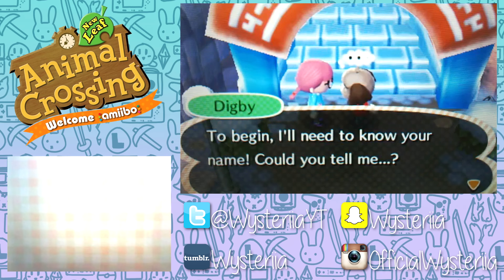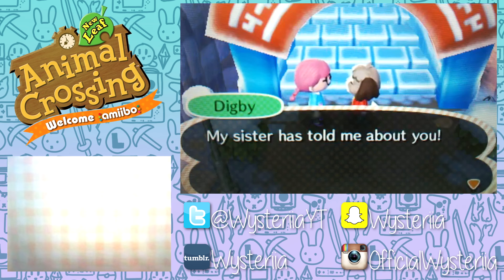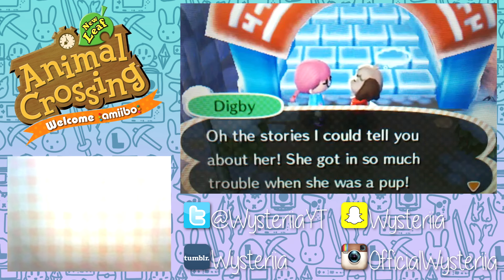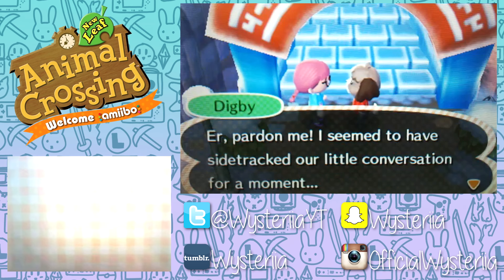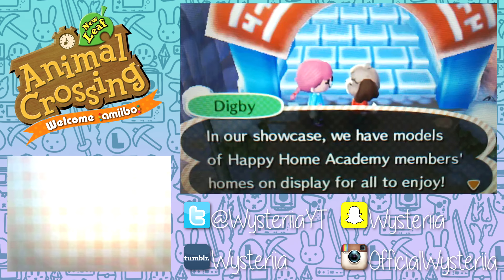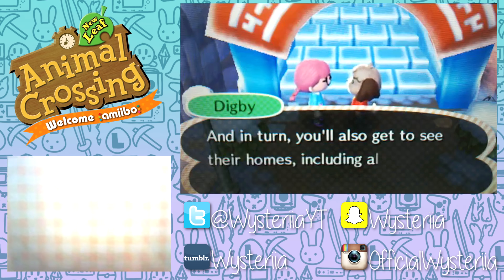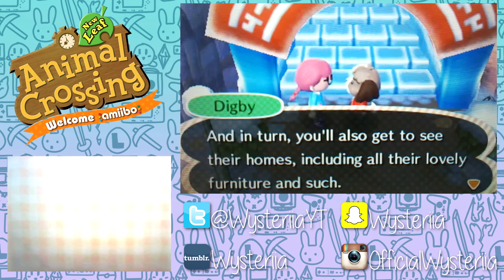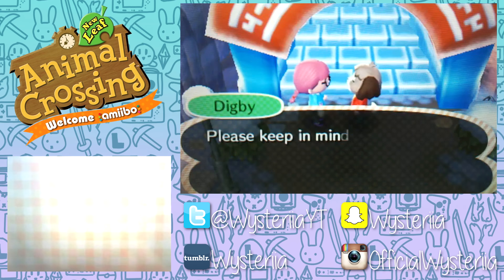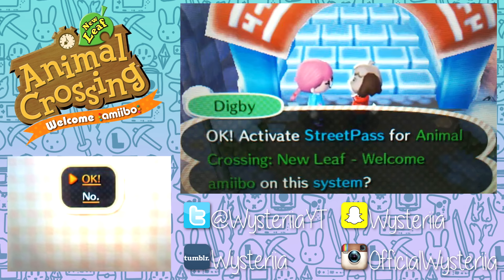Digby greets us: 'I'll need to know your name - Miss Wisteria, you're the mayor of Solitude! My sister Isabelle has told me all about you.' He explains the HH Showcase: models of Happy Home Academy members' homes on display. If you activate StreetPass, you can share your home with other HHA members and see their homes too, including all their furniture and designs. I activate StreetPass for Animal Crossing New Leaf - he's breaking the fourth wall a little.